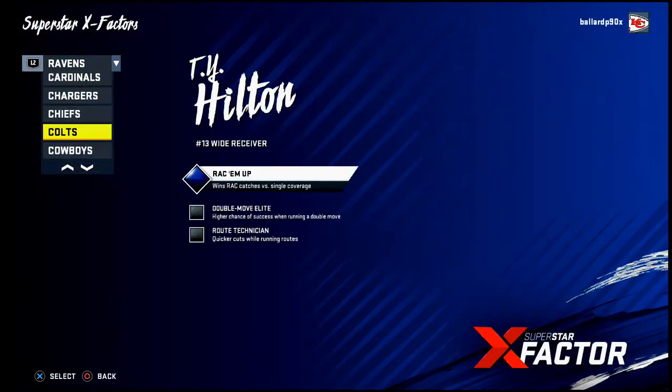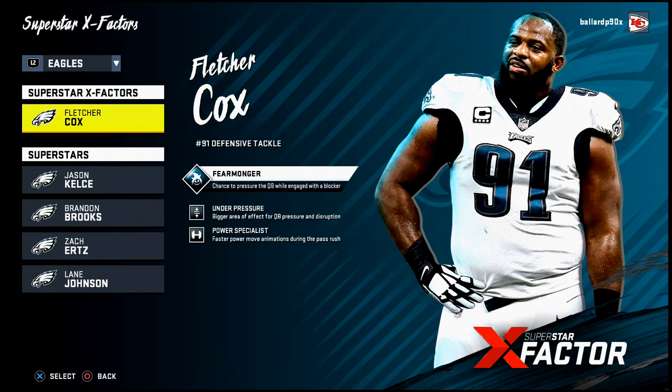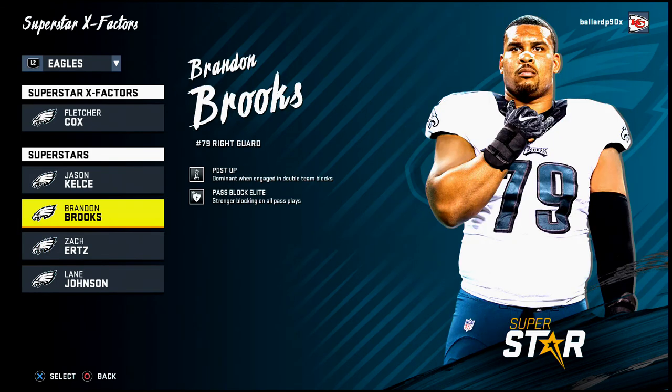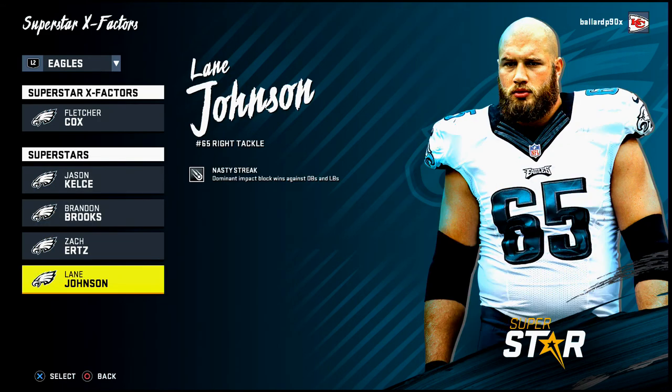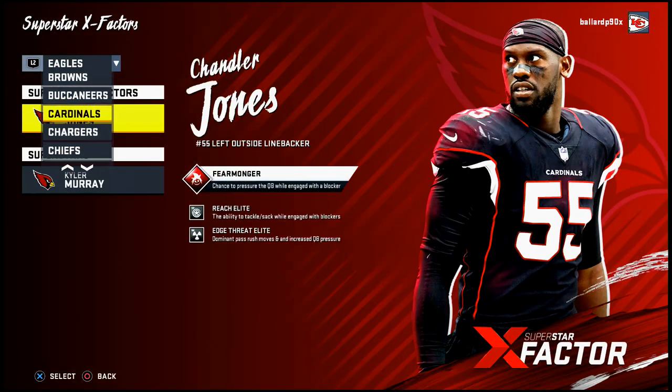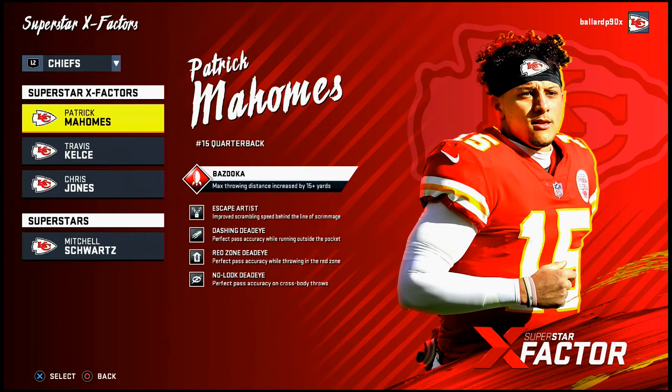The Philadelphia Eagles are also a very close honorable mention. Fletcher Cox has Power Specialist, and Brandon Brooks has Pass Block Elite at center which elevates the entire offensive line's pass blocking. Their offensive line is really good. But their quarterback is a statue with no Escape Artist — a critical ability this year — and they lack defensive playmakers, so they miss the top five.